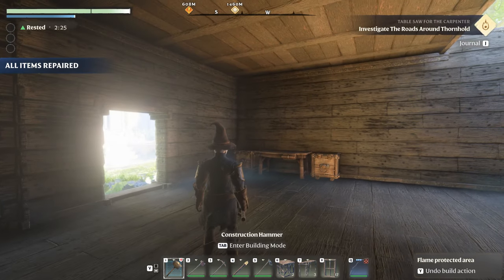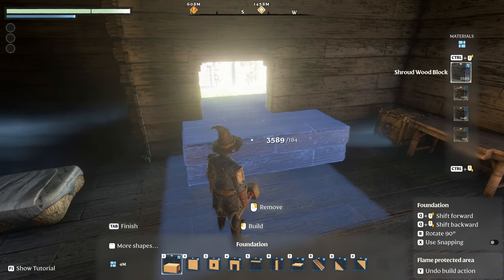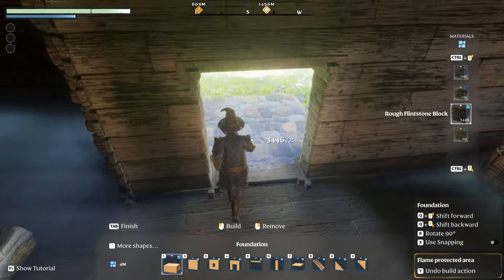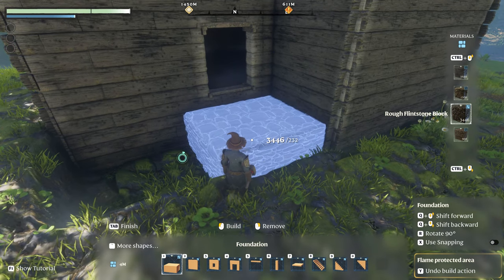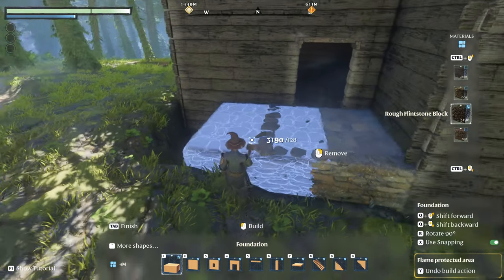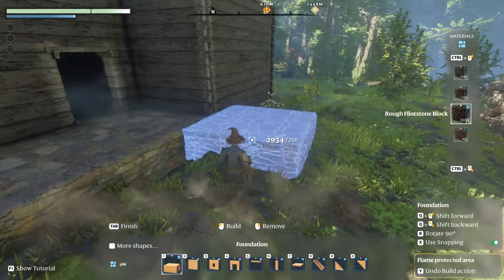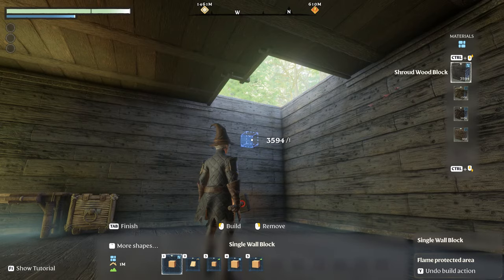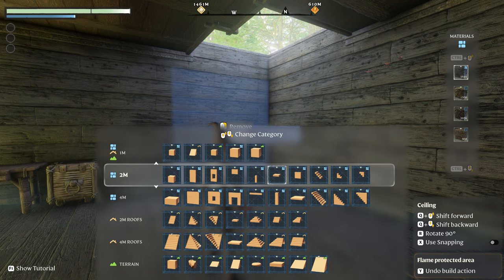I've got the ceiling on and did a run around to make sure all the edges matched up. Let's go ahead and put the porch on now because I'm having to jump up and down. We're going to choose the rough flintstone block and put the porch in so I can get in and out easily. By putting it in now I know that my walls are placed correctly. The next thing is to get some stairs so we can get upstairs easily.